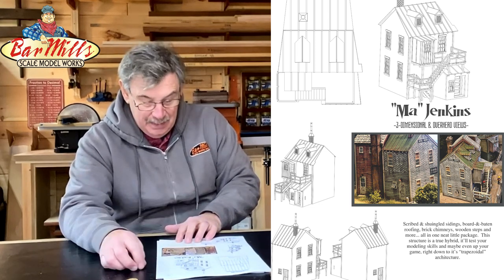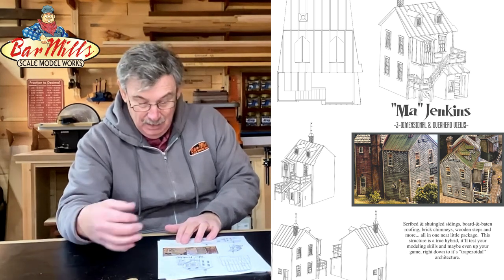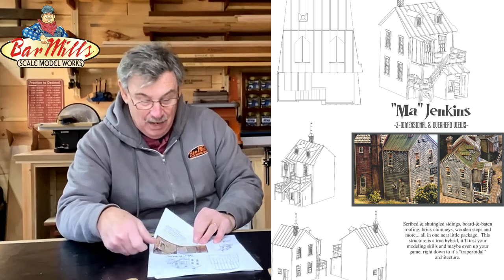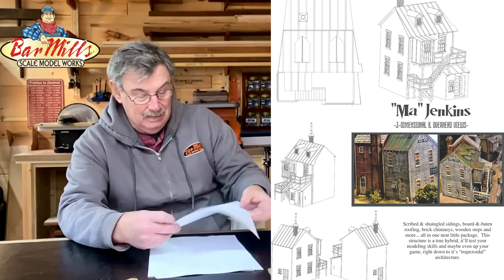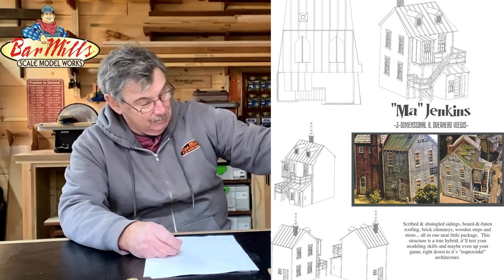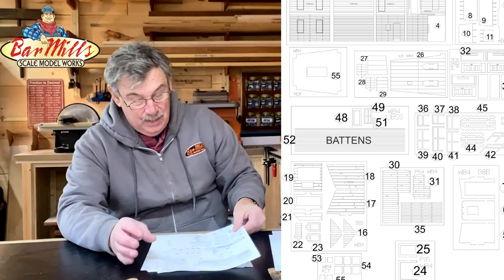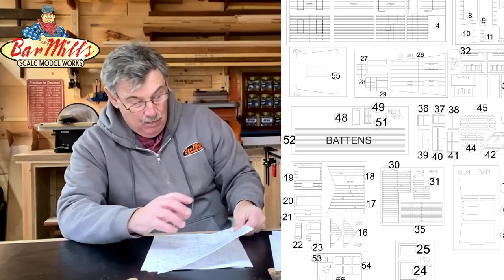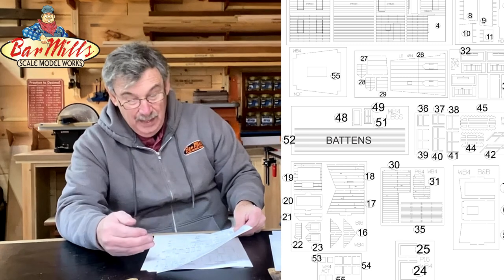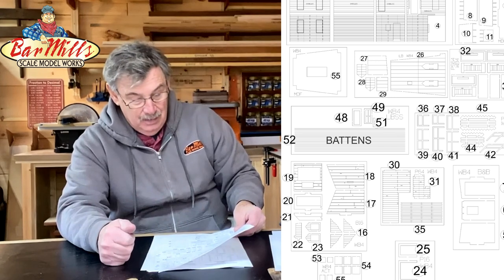This building is interesting because it has scribe siding, board and batten, roofing, brick chimneys, and wooden steps and stairways — a little bit of everything, covering multiple building techniques. It also has a couple of dormers on top, making it a very interesting little building. The next page shows all the cut sheets with all the pieces for the kit, all numbered. They're pretty straightforward and tell you where to find each particular piece when reading through the instructions.